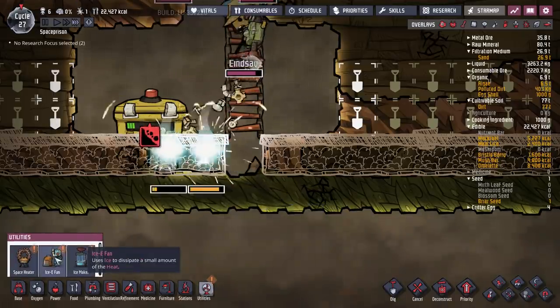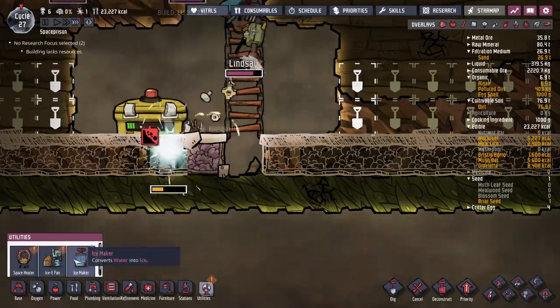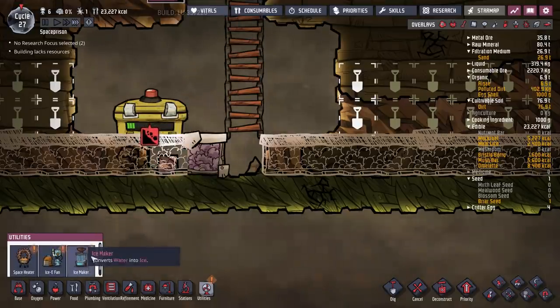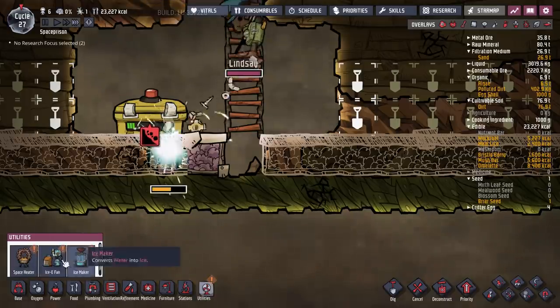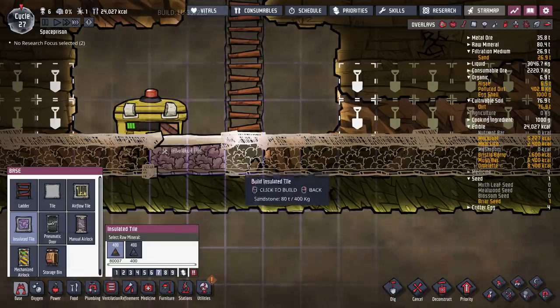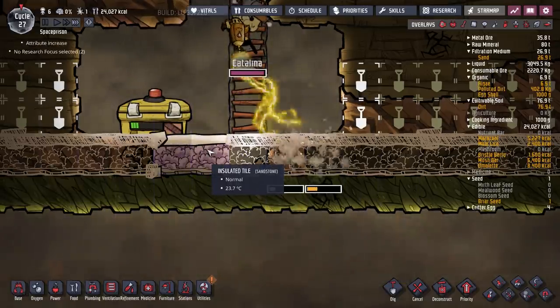What else have we got? Ice maker, icy fan, space heater — converts water into ice, uses ice to dissipate. So it's like a process going on there to dissipate the heat. It might be that we end up coming back to something like that — we will see how that goes.